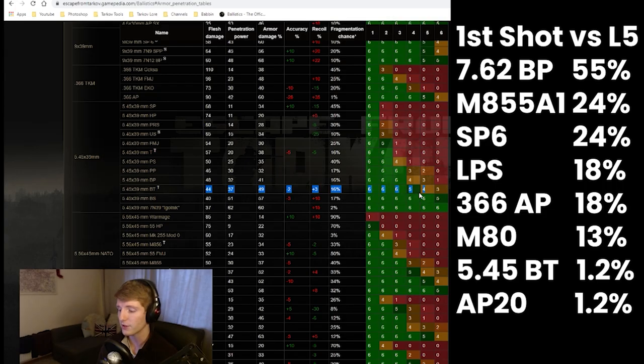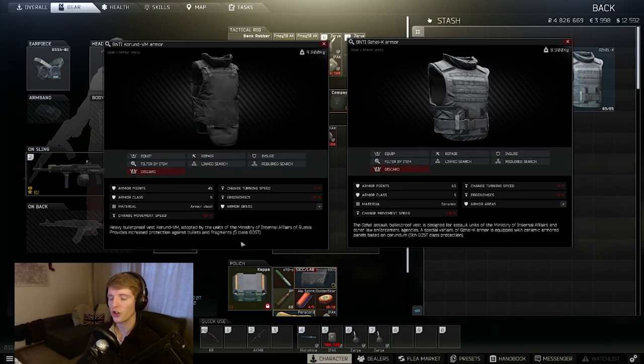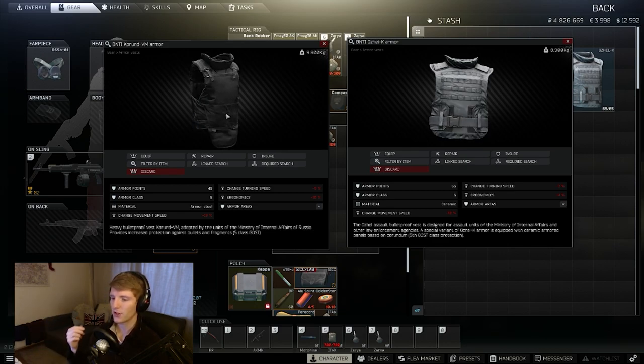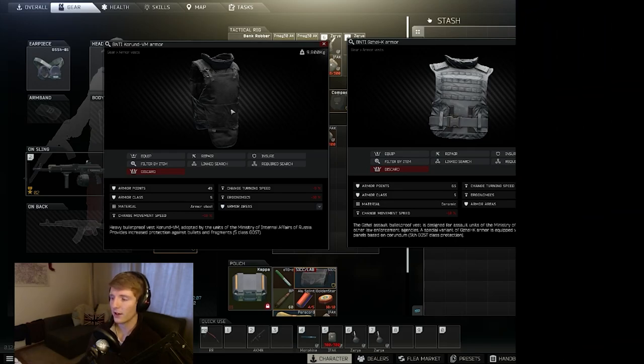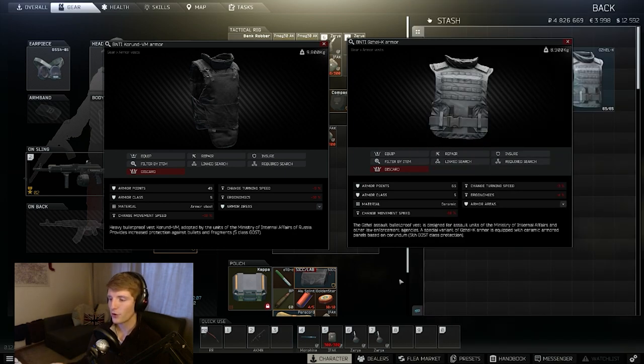Now these percentages describe the very first shot received against full health armour — a full health Kurund or a full health Gajel. The issue is that as soon as you get hit, durability goes down and the penetration chance increases. This increasing penetration chance from durability loss is quite important. If we look at two-thirds durability — roughly 30 for the Kurund and 40-42 for the Gajel — at that point 762 BP is 91%, M855A1 is 54%, SP6 is 54%, LPS is 45%, .366 AP is 45%, M80 is 36%, 5.45 BT is 13%, and AP20 is 12%. You can see the chances have crept up considerably.